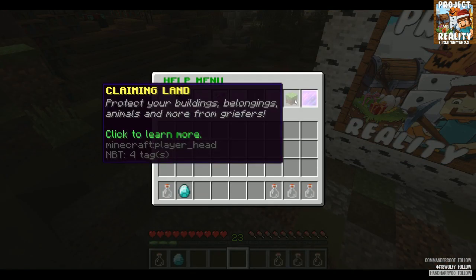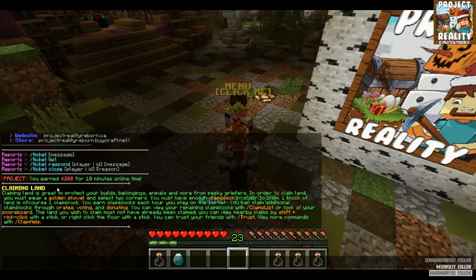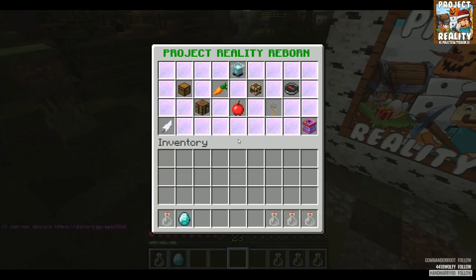This here is another grief prevention plugin which uses the golden shovel to claim blocks. You can buy more claim blocks and add protection. You hit one corner with the golden shovel, then hit another corner and it creates a claimed section of land. If you click this it will give you a full rundown with a link on how to use it.